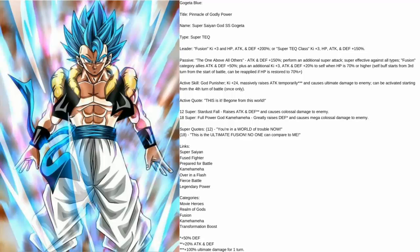I really wanted to give these units a support-style passive, so for Gogeta he will buff Fusion category allies by 50% attack and defense. For himself: an additional 3 ki, and attack and defense +20% when HP is 70% or higher, starting from the third turn of battle. So the second time he's around he will have that buff to himself. If you fall below 70% at any time and buff yourself back up to 70% or higher, he will reapply that buff at the start of that turn. Moving on to his active skill — I gave him the God Punisher. For his active, he will give himself 24 ki, so he will immediately be able to do his 18-ki super.